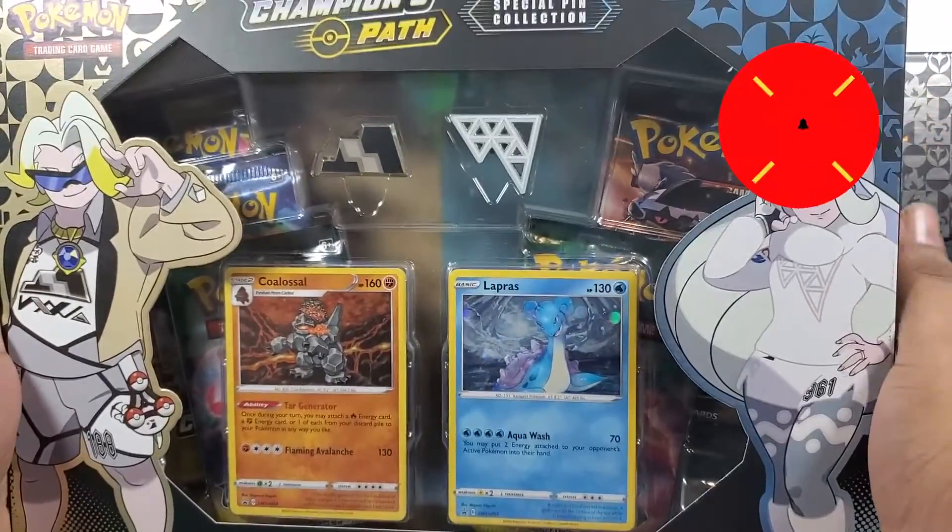Let's see what we get from here. We got another Steel Energy, a Sharpedo, Suspicious Fuffin — we are looking for that card as well, it's pretty nice. We got a Machop, Ekans, Swablu with the rainbow, an Inkay, an Absol Reverse. And for the Rare, we got a Scrafty. Come on Scrafty, not cool.